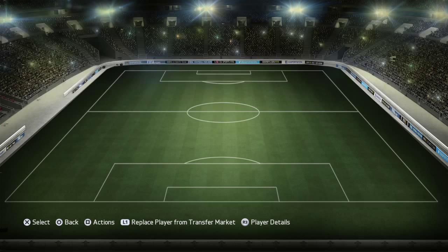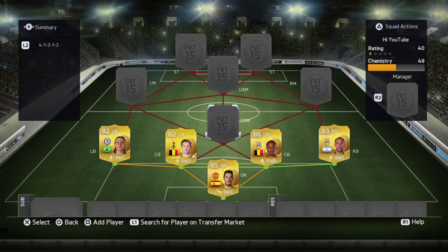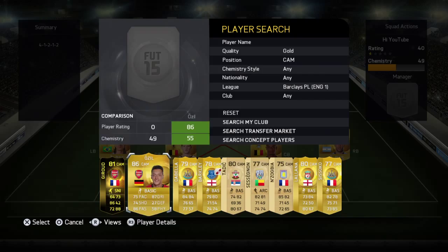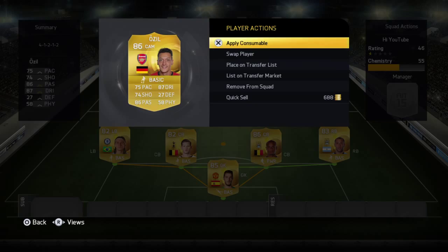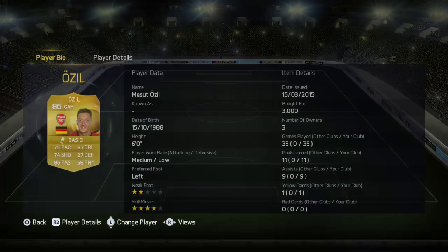In the defensive mid slot, I've gone and put a CAM, and that's Mesut Özil. Don't worry about why I put him there — I just put him there for rating reasons, just to get a good rating. He's a good player with good dribbling and good pace, but he's not too good at physical and defending. I got him for 3k, which is about his average price.